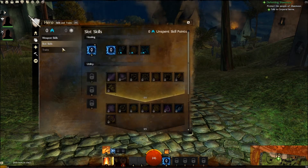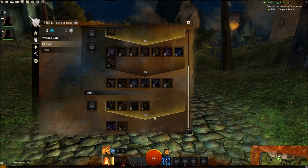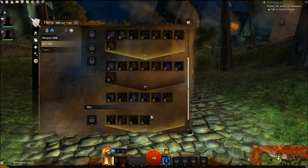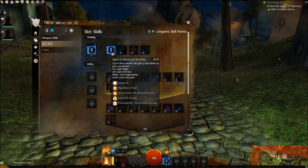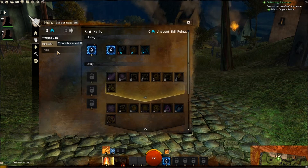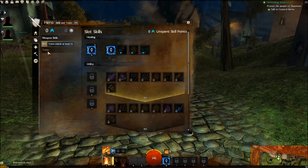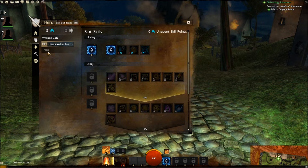For slot skills, you have skills specific to your class, so these are not dependent on your weapon — they're always the same regardless. Traits are similar to talents; you need to unlock them at level 11, so I'll probably go over that in another video.